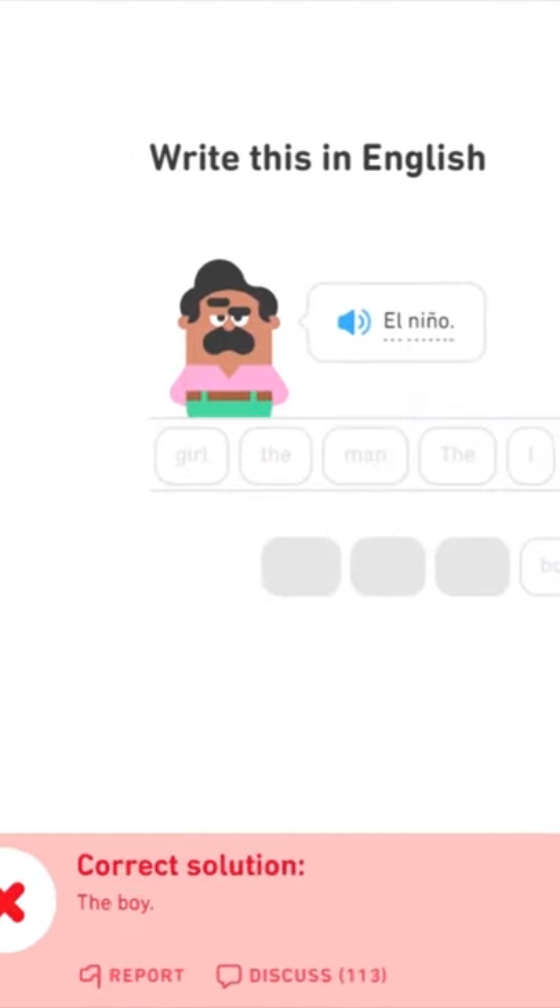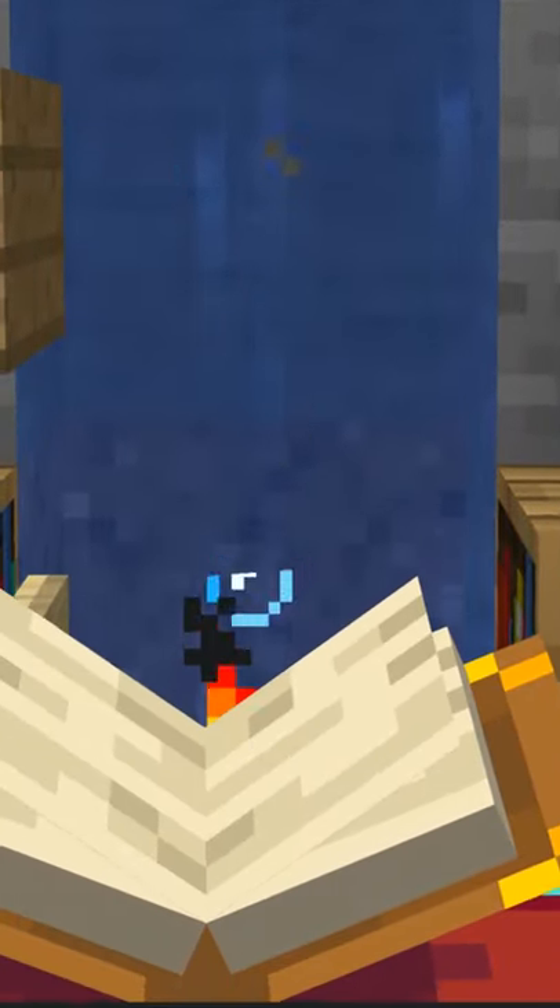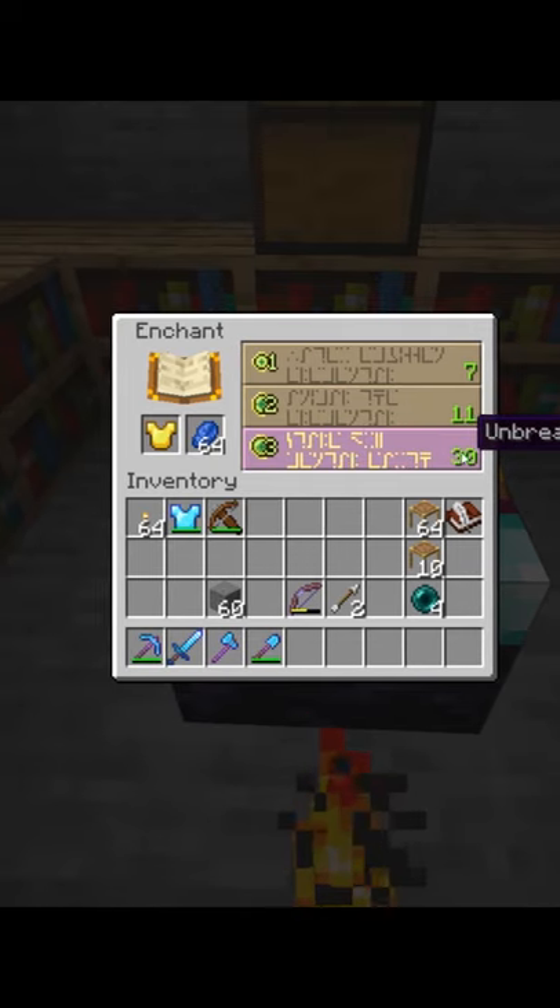I don't know about the rest of you, but I'm not exactly bilingual. So when I try to open up an enchanting table, I've always been curious about what this language actually means, and if I was able to read it, could I actually find out anything there?